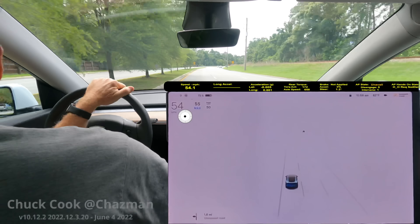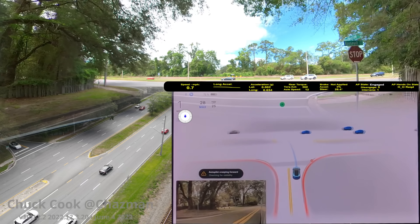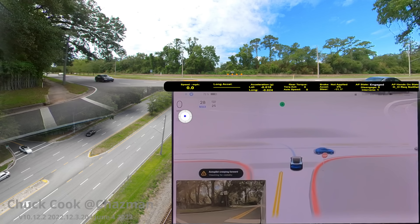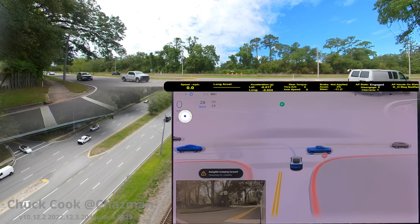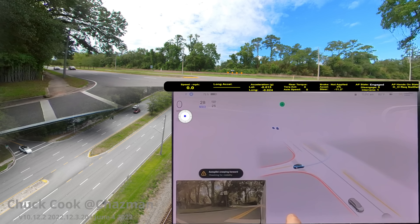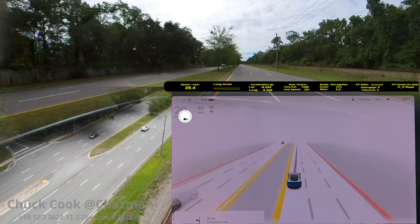Here we go again — planner says left, blinker going left, stop sign, stop. A slightly slower creep this time. Lots of cars coming — it needs to stop. That was the appropriate amount of creep, comfortable for me and the oncoming drivers. There's a nice steady stream of cars. A small gap appears and it's completely clear on the right — it started to go but didn't commit in the gap, so I had to intervene.